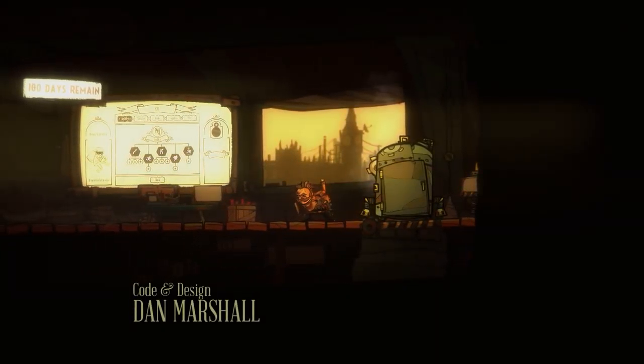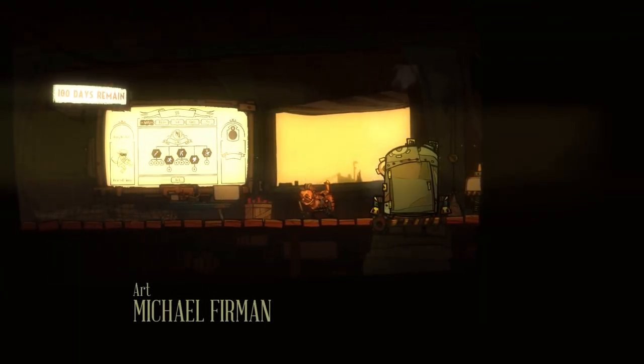So here we are. We are Mr. Mustachio Person — game code and design by Dan Marshall. And we're Mustachio Steely Man! We've got an upgrade tree. I'll show you the workbench, I'll show you the upgrade tree, where we can upgrade a variety of things to help us in our task.